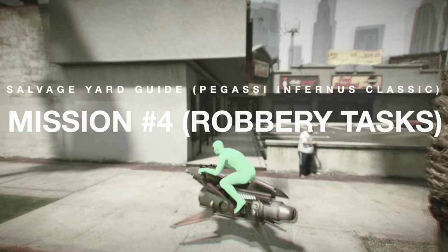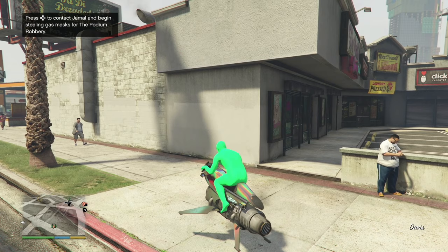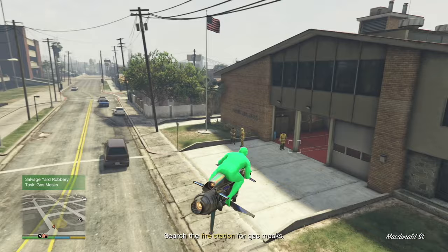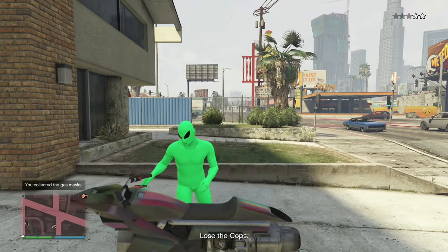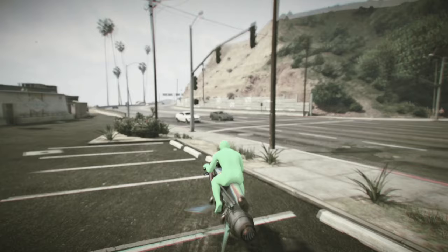Next we have to do the robbery task — it's the green bag with the hammer and screwdriver on the map. For this we're going to be stealing gas masks for the podium robbery. Click the right arrow and I'll show you how it's done. We go to search the fire station for gas masks and luckily they're right around here. There are people attacking you, and we have a box right here where we steal the gas masks. Get on the MK2, fly away, lose the cops, then deliver the gas masks to the salvage yard.